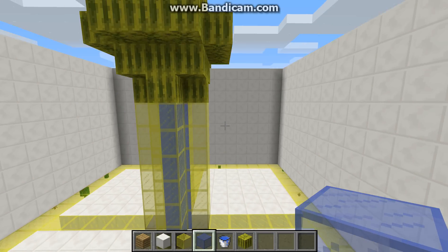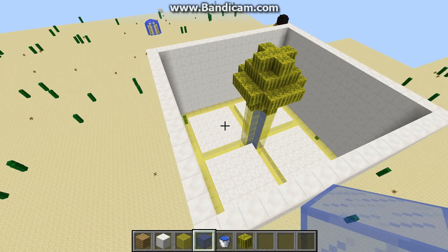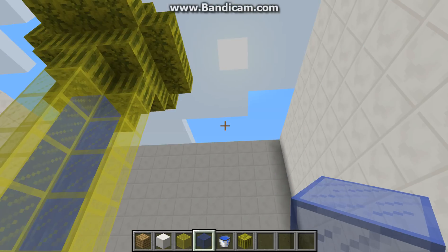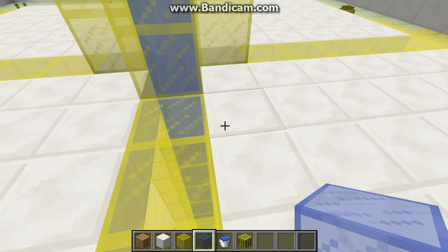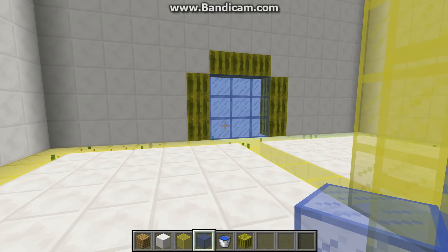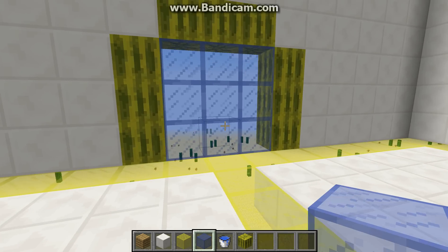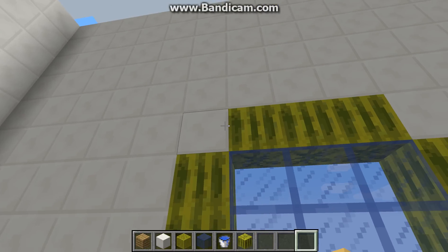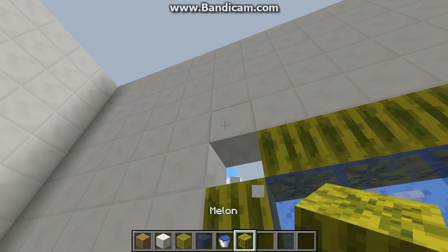Once you're done and you have built your lobby — yes, this is Melon Craft, so there's going to be some melons — once you're done building your lobby and you like it, you're going to have to make a little advertisement. You probably want to build a window; this is supposed to be the melon portal. Probably going to make it a little more portal-y.